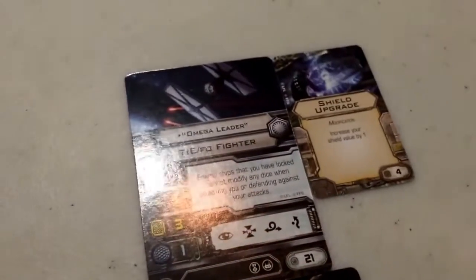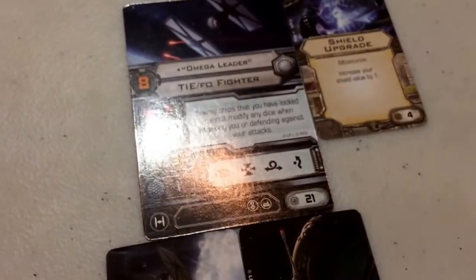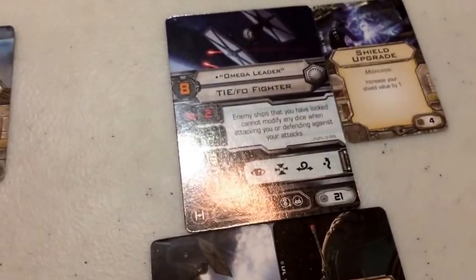My advice would be getting close with this guy — pummel them at range 1, Juke them out, and of course you have the Target Lock. If you need to spend the Target Lock you can, if you need to spend the Evade you can. This is a pretty deadly combo, and I've used it many times. It's brutal. I love this combo.